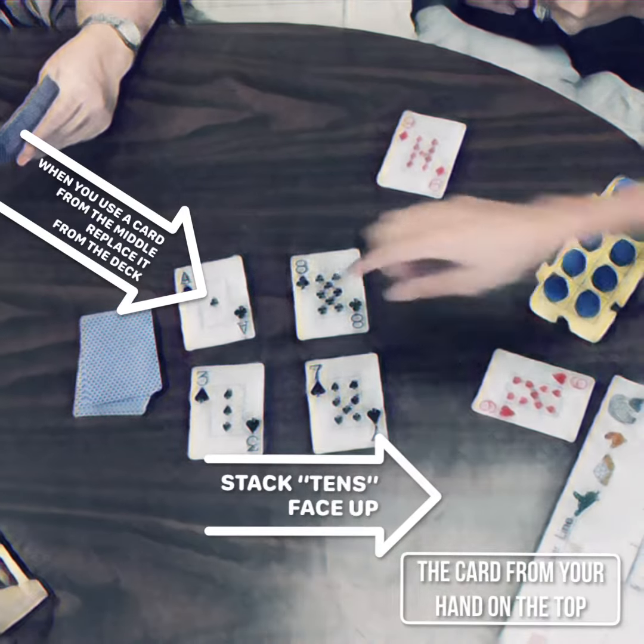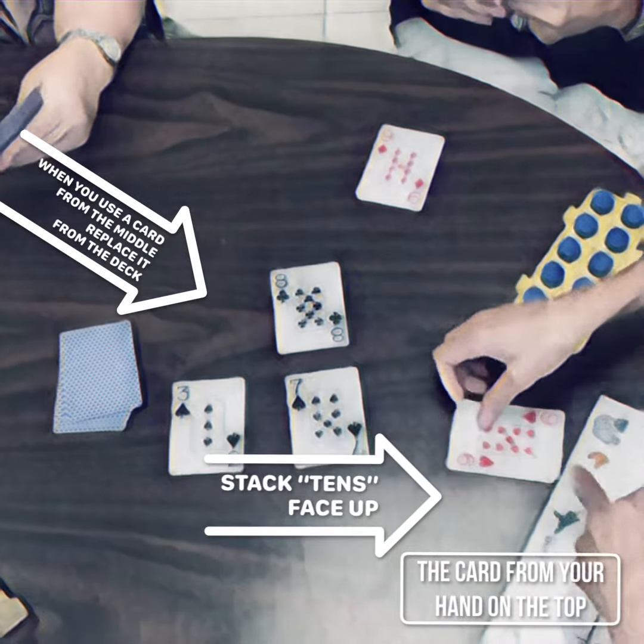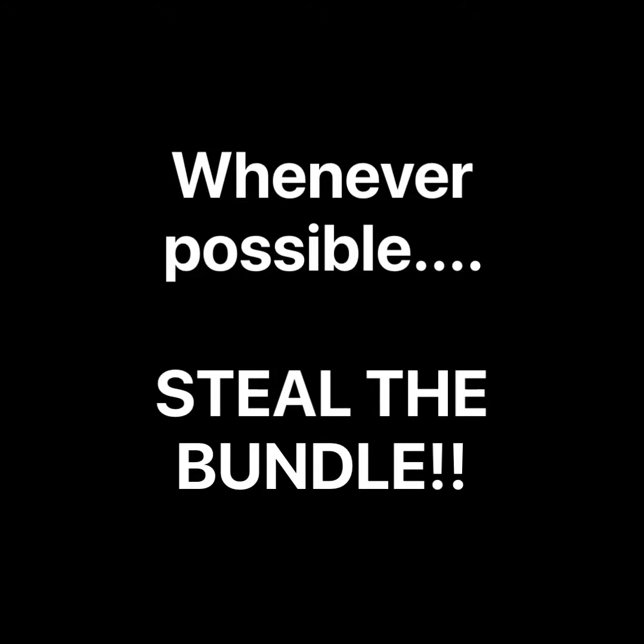I have a nine as well so I'm going to take the one to make ten. Before you take a card from the middle, check to see if any of the other players have the card you need face up at the top of their bundle.